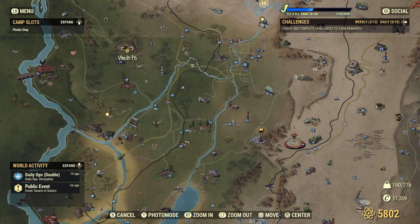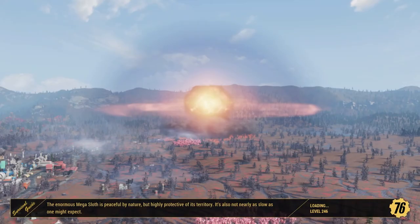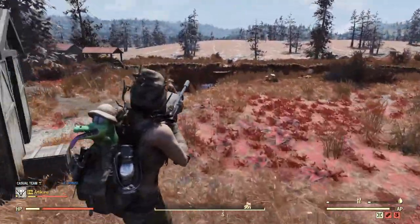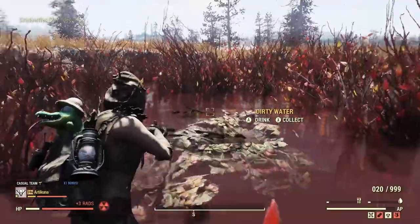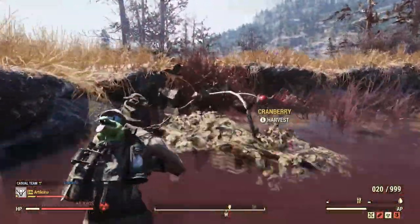The next location is southeast of Vault 76, all the way down to the bottom of the map near Watoga — Sunrise Field. This is another great location for cranberries. The area is full of Mirelurks, so the enemies will be a little difficult, but if you're able to take them on, I'd recommend doing so. The cranberries are down in the pond right in front of you — run around the pond area, grab the cranberries, watch out for the Mirelurks.